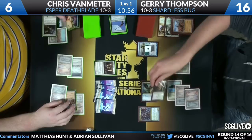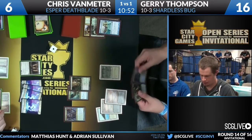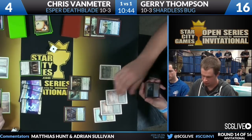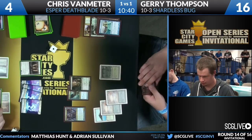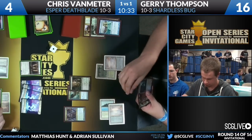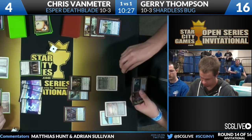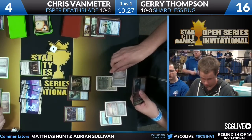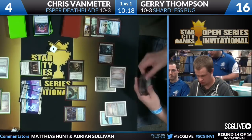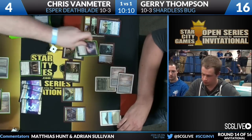Shardless Agent cascades into a Golgari Charm — and Jerry's like, 'I'm not even going to cast it.' That is something you can do with Cascade: just choose not to cast the spell. There are three different modes on Golgari Charm, none of which were particularly exciting — no enchantment to destroy, shrinking creatures was actively bad for Jerry, and regenerating his own creatures was useless. Jerry has Van Meter down to six, then four, then two off Deathrite Shaman activations. It's three activations needed; Jerry just needs two more.